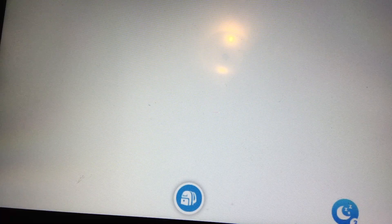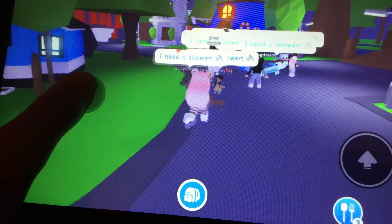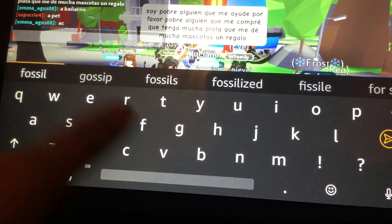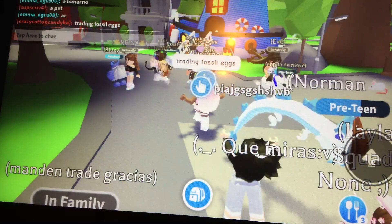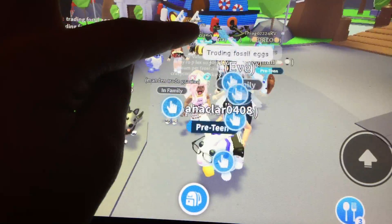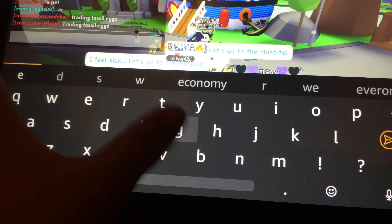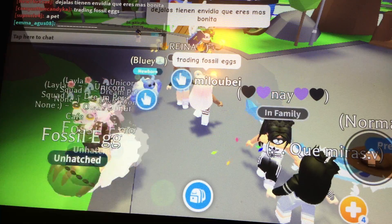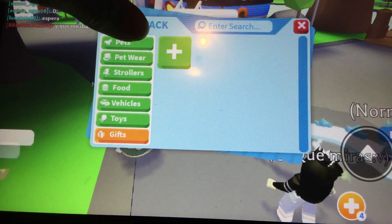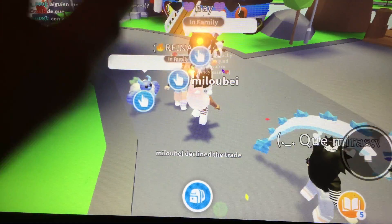I'm gonna teleport to the gift area — that's my first move — and go trade my fossil eggs. I'm super excited. There's not many people here; this isn't the best trading server but I went into a random server. I'm gonna say 'trading fossil eggs' in chat. I'm gonna trade this person and put in two fossil eggs. Oh, she added something — but she declined.